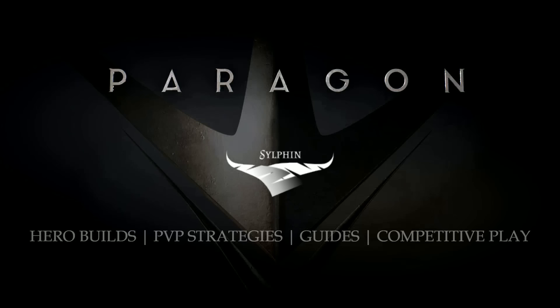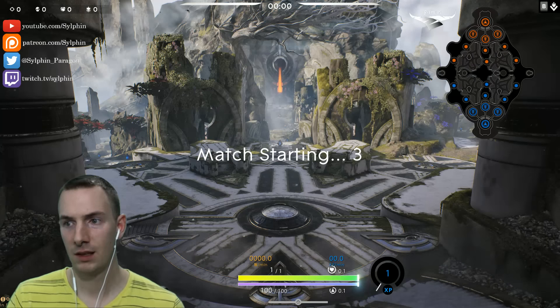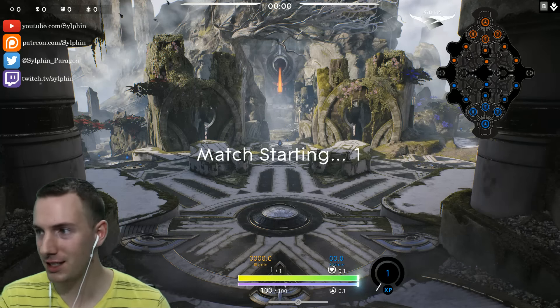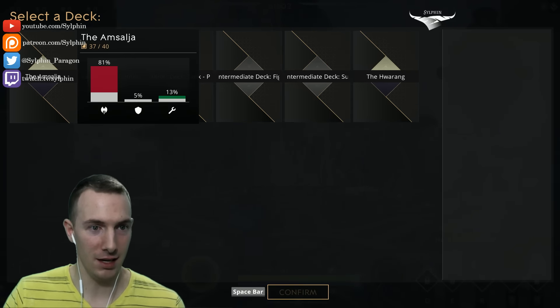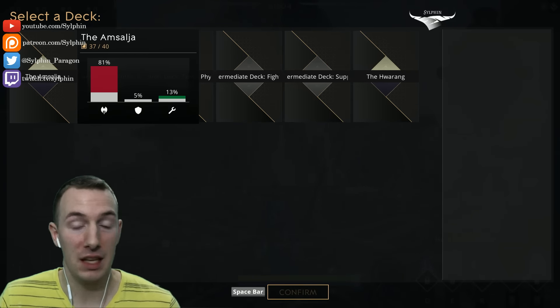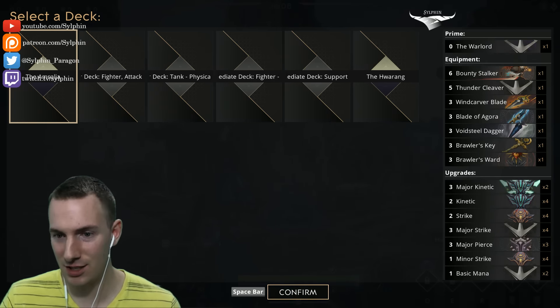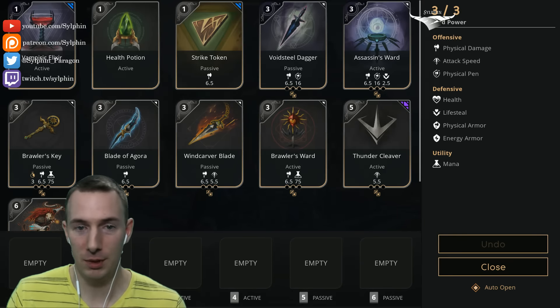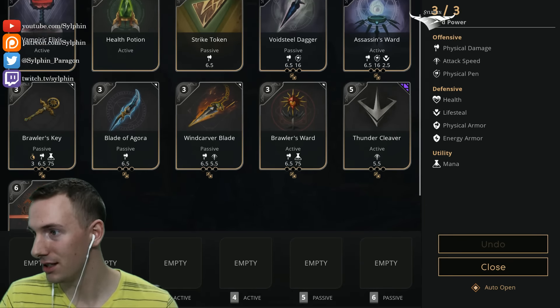Hello ladies and gentlemen, welcome to my hero build series. I am Silphan. In today's video, we are taking a look at Kwong in a build that I call the Amsaja. That simply stands for Assassin in Korean. So that is what we're going for — a high assassin deck here, ladies and gentlemen, and it's going to be quite something.